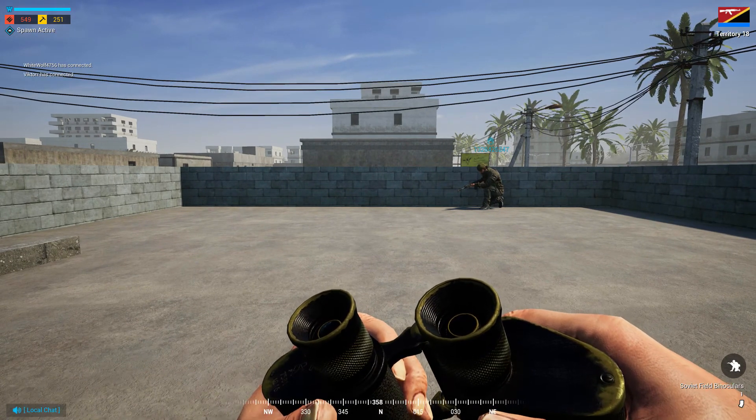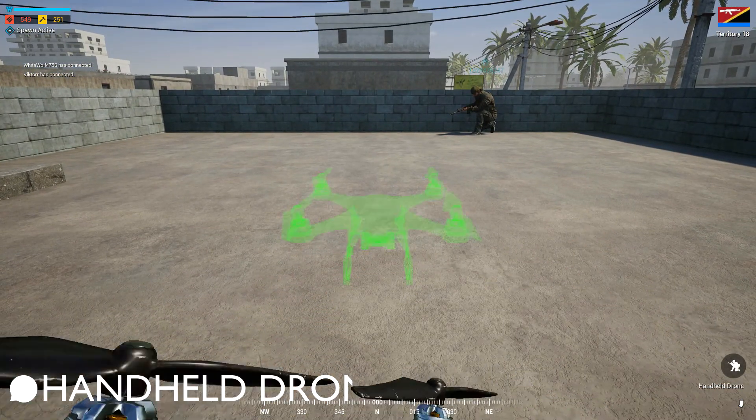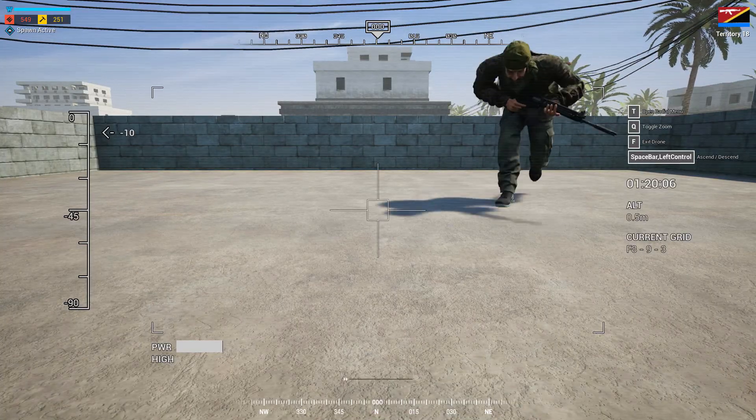The new commander role has been added to the game. Each faction and its commander have different options of support. The commander of an unconventional faction, for example, gets a handheld drone and is able to call in a mortar barrage.